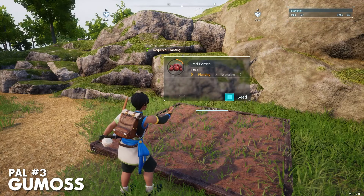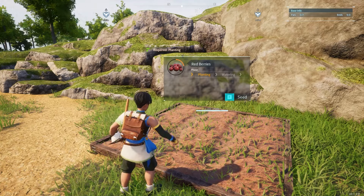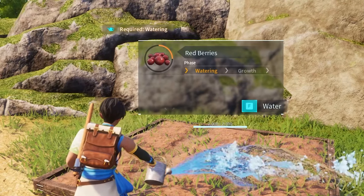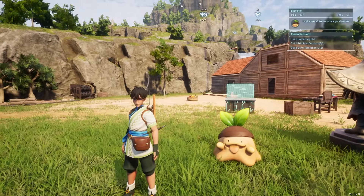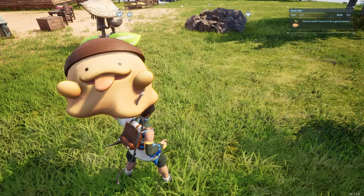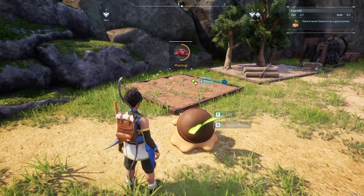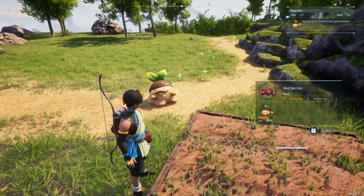Number 3, Gumas. As you'll come to know, planting and watering your berry plantation takes quite a long time, which is why the next two PALs on this list are the perfect solution, starting with Gumas. This beautiful creature is the first PAL you'll find around the world who has the ability to plant crops, bringing you one step closer to farming automation.